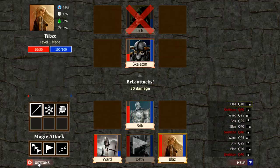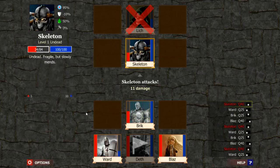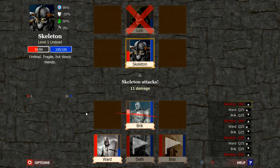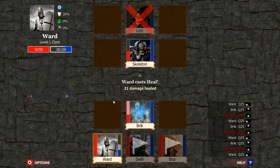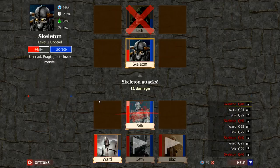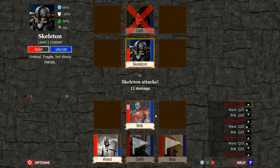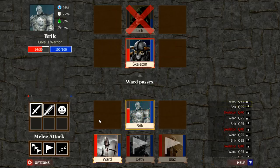We'll get that little vampirism — that was nice. We can let Blaze retreat. Now we just have to rest with Ward and Brick. Blaze is out — that'll help it go faster. We have to heal here. We could have used Defiance. Now we pass. We're just healing up and getting all of our mana back so we can fight the next battle without wasting all of our potions.